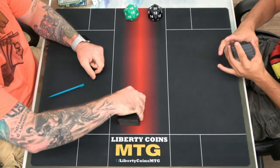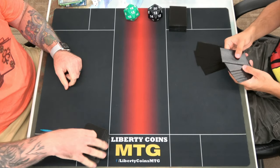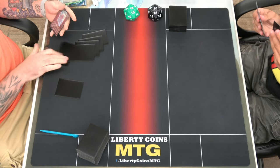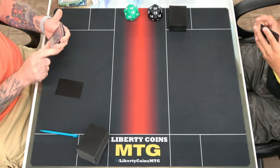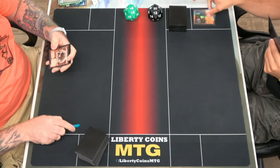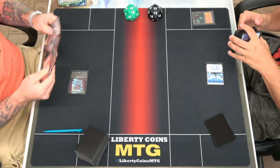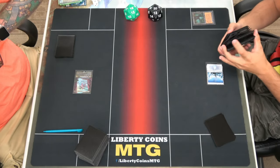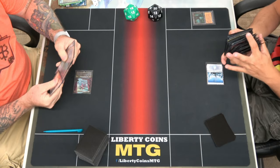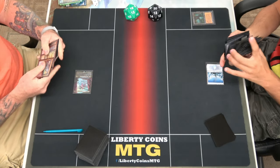Alright, good luck. I'll keep this — I'm going to lay it off the passage to get a Snow-Covered Island. Draw, tricycle land, and pass — it's so quick. Activate that — five, six, seven, double blue.